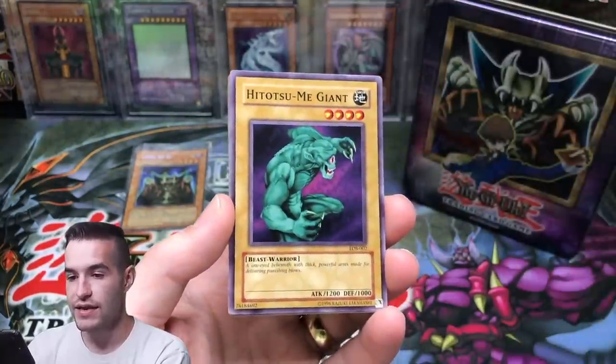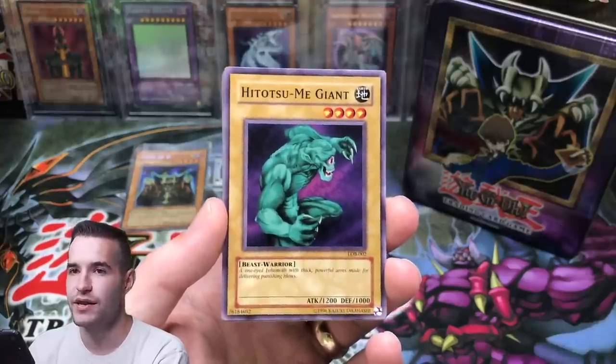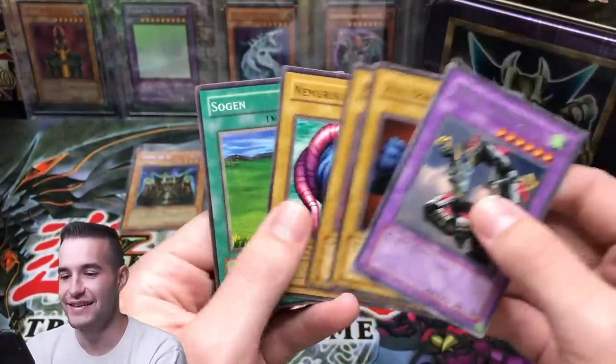Green Phantom King. Hitatsumi Giant. This is our last chance — you guys have to hit the like button and subscribe for luck. Here we go. Metal Dragon. It's a bust, guys. It is a bust.